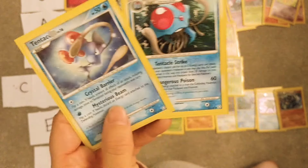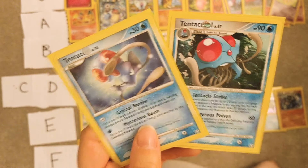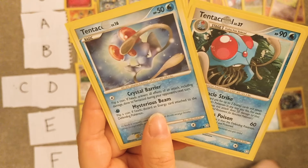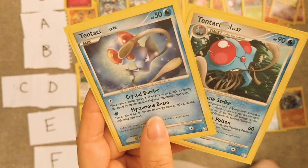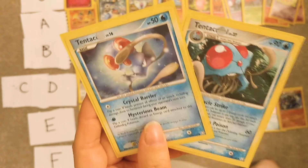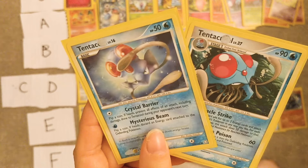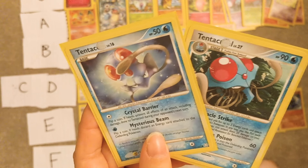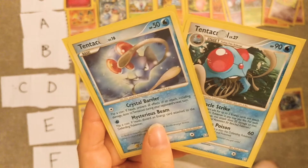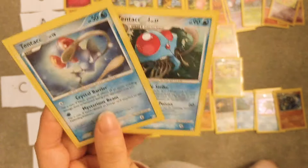Tentacool and Tentacruel — the only redeeming qualities: number one, the shiny is awesome; number two, they give you Special Defense EVs. You can just go surfing in a particular place and you're pretty much gonna find these and get a lot of Special Defense EVs. Other than that they're disgusting.